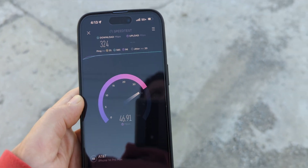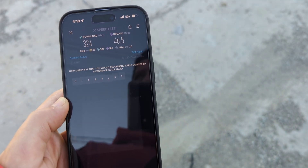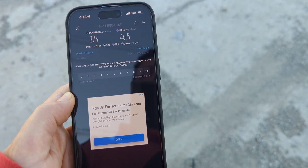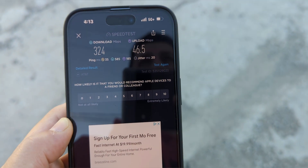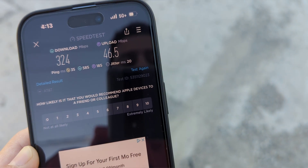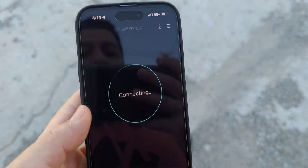This is your performance on 40 MHz of N77. I'm assuming there's probably 10 MHz of low band, an additional 20 MHz of AWS Band 66, maybe some Band 12 or Band 2 in there as well — 15 MHz or something. Alright: 35 ping, 20 jitter, 324 down, and 46.5 up. Let's see if a second test will give us a better ping or different throughput.